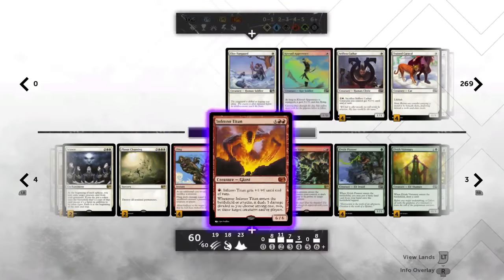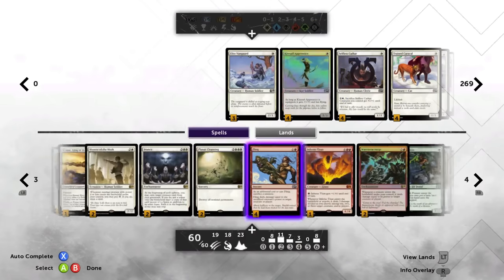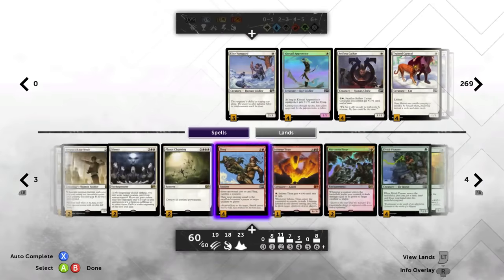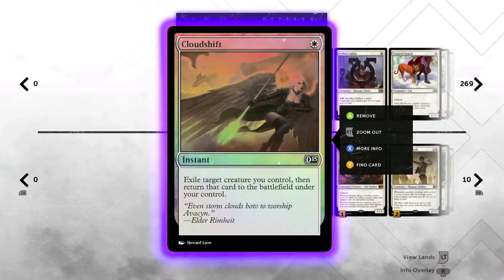Another thing that's amazing with War Storm Surge is Cloud Shift, especially when we have so many creatures with enter-the-battlefield effects. Want to take six damage with Storm Surge out? How about 12? How about 18? It's an insane amount of swing that you can get — not to mention the fact that Pellicle Worm is going to be interacting with all this and just ruining people's days. Cloud Shift is an amazing card.